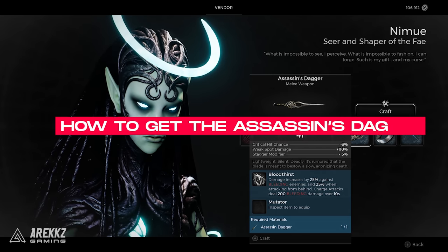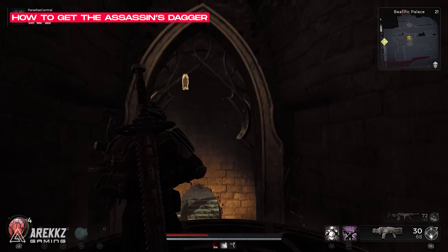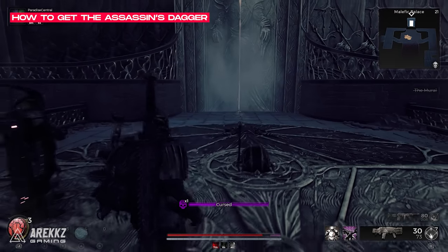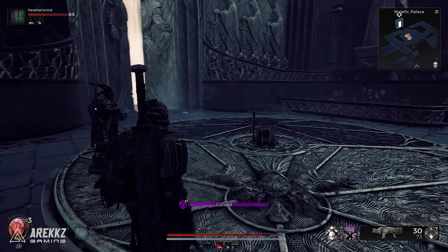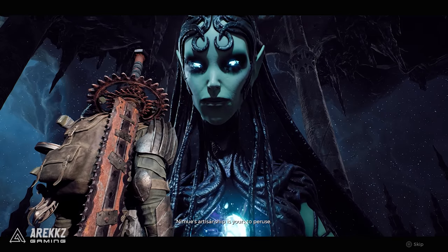For the Assassin's Blade, you will need to find Nimue. We found her in the middle area of the lift shaft in the light version of the world. Remember that you can switch between both the light and dark version of this area by pulling the lever on the circle platform that turns around and changes between night and day. We found her in the light version of this area — simply talk with her and have her craft the Assassin's Blade for you.